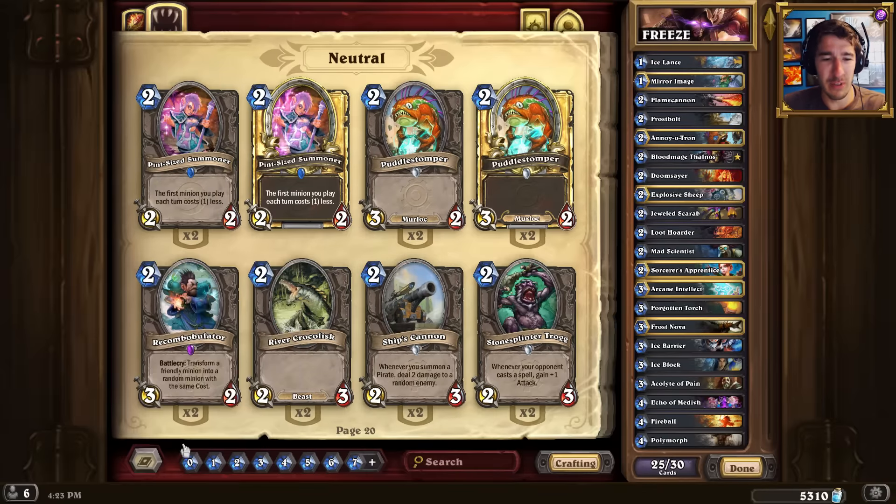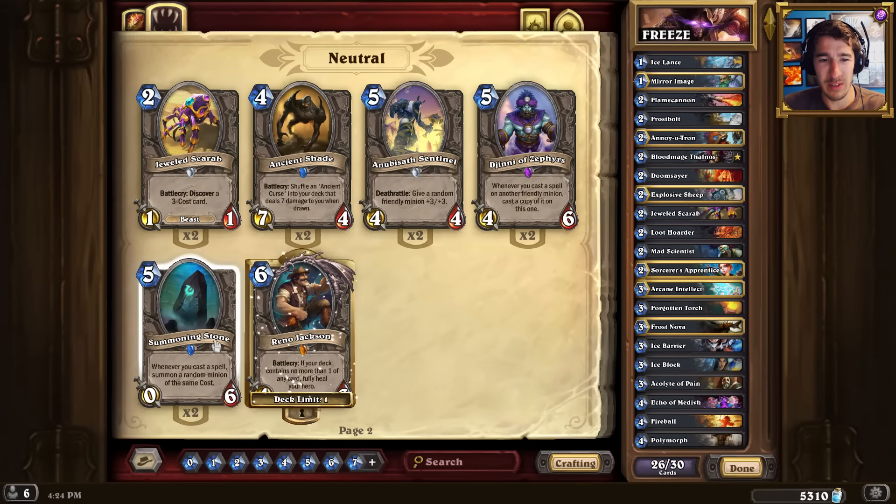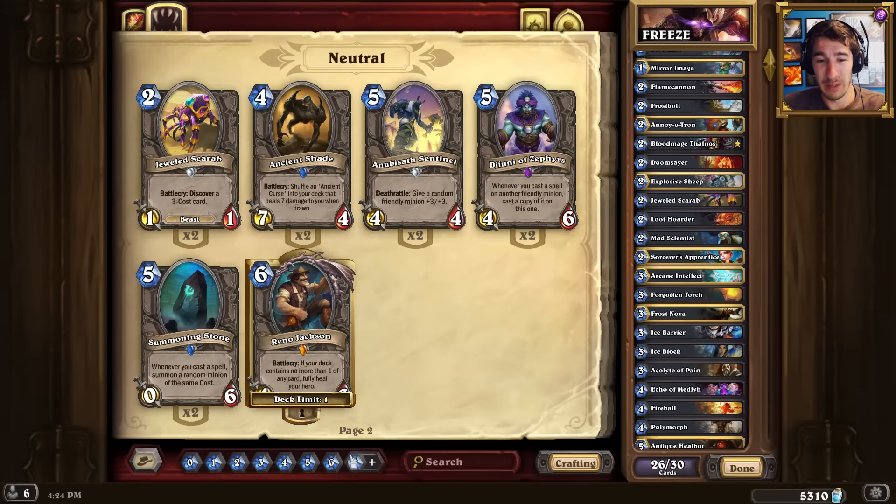What else is there of the new stuff? Let's just have a look at that first - League of Explorers. Reno Jackson. Summoning Stone? I think that is gonna not work all that well here, unfortunately.